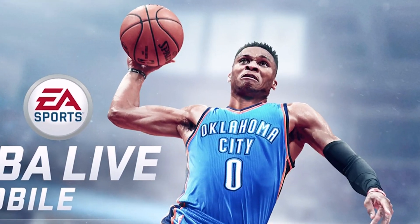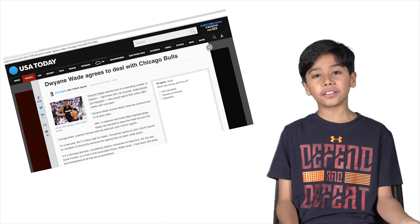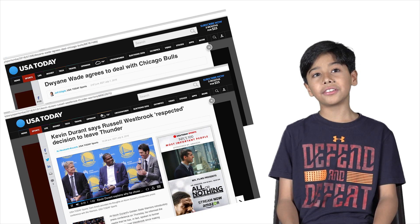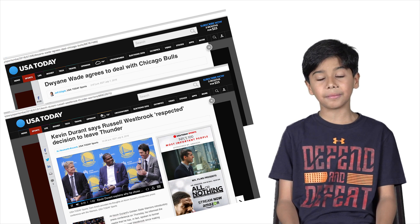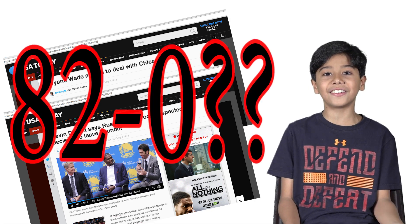Russell Westbrook is the cover athlete of NBA Live Mobile, and he might be traded to another team. What's been happening in the NBA? Dwayne Wade to the Bulls and Kevin Durant to the Warriors — that is not a good sign. That's basically a super team. He joined a team that's 73-9; they could go 82-0.